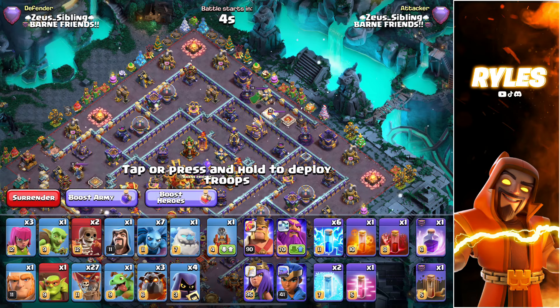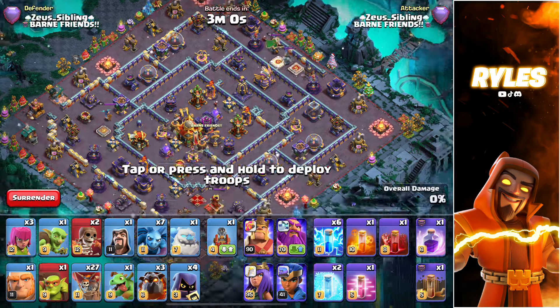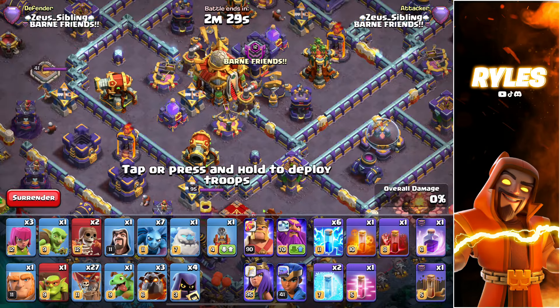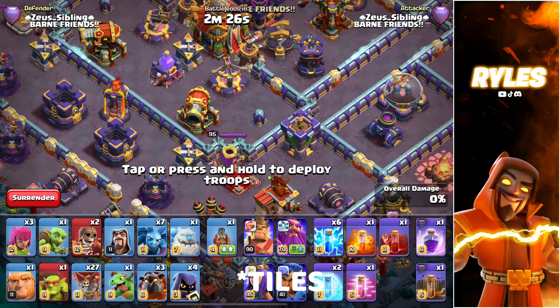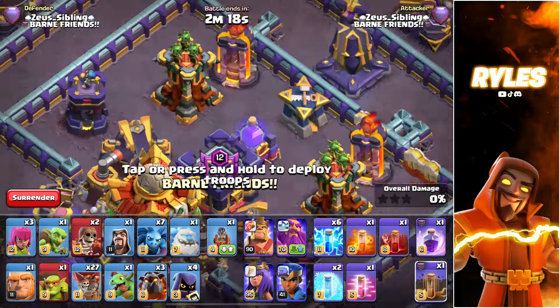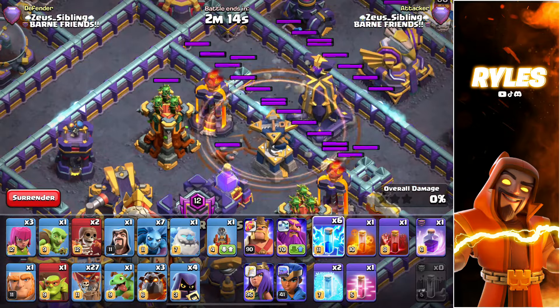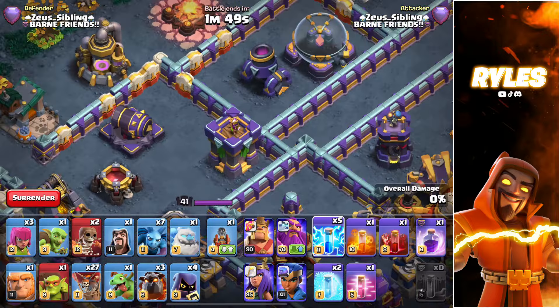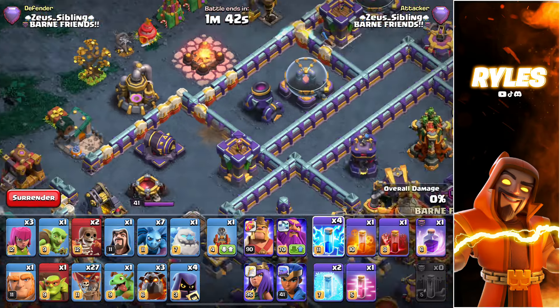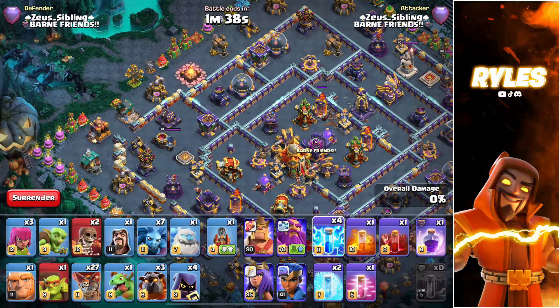First we will discuss the lightning. Zaps have a huge impact on your attacks depending on whether you fail them or not. In a friendly channel I'll show how far a lightning can zap. A zap can reach like three tiles — everything in between three tiles. If two buildings are split by four tiles, it's not possible to zap them both. But three tiles is possible. You can see these two here are easily zappable, but if I try to zap this mortar and this cannon, it's too far away.